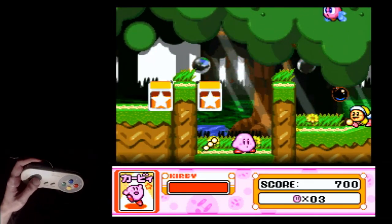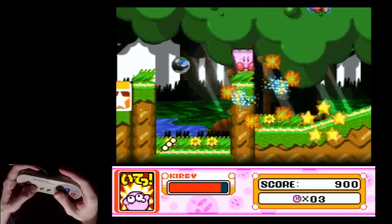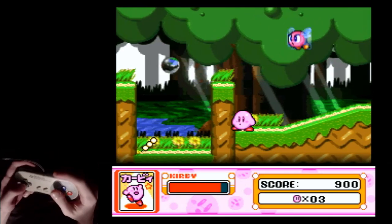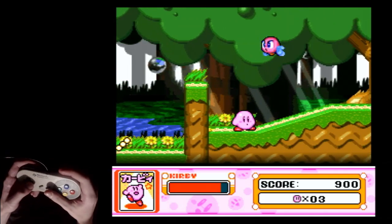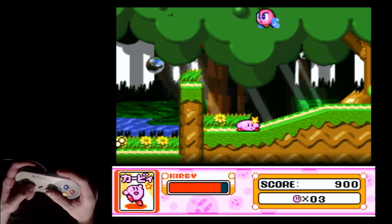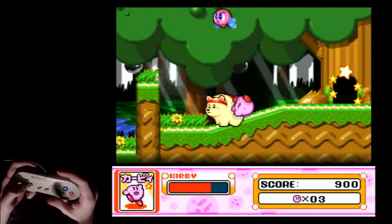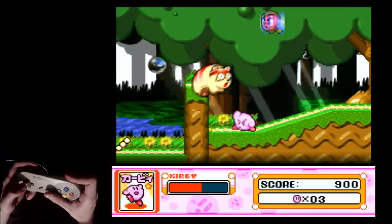And that's why this is hard. These guys — whenever they're setting stuff up — you see how he just suicided there? If their bomb hits them, they die instantly. The way you can guard chain them is you're allowed one contact hit like this, how you just hit them normally without guarding, and then two guards.